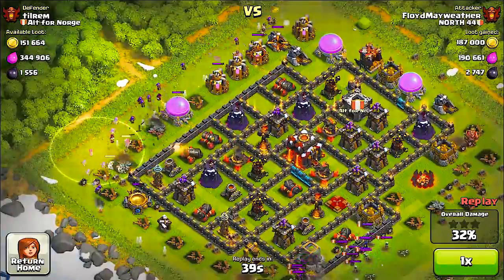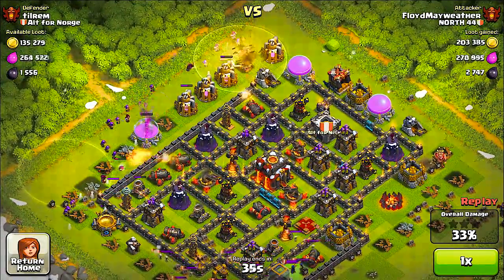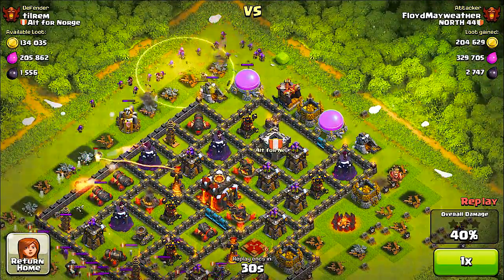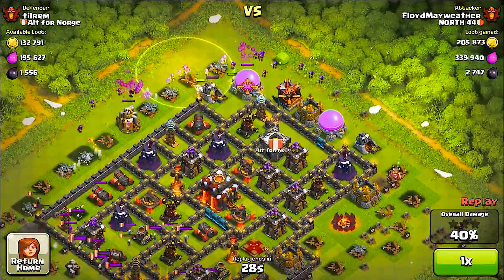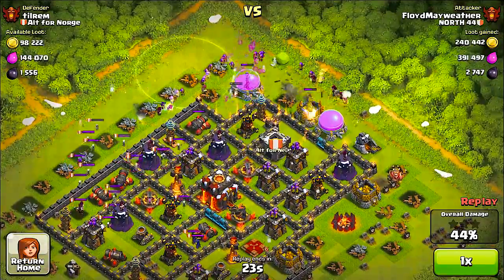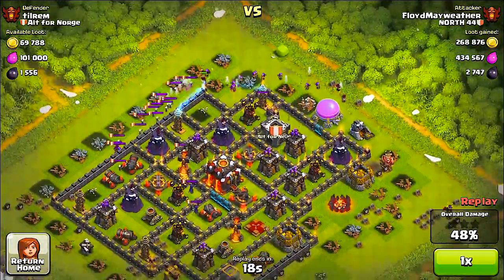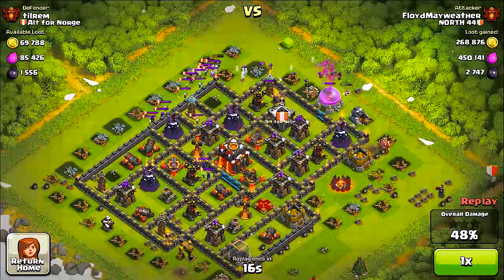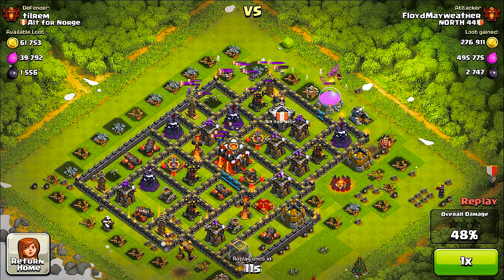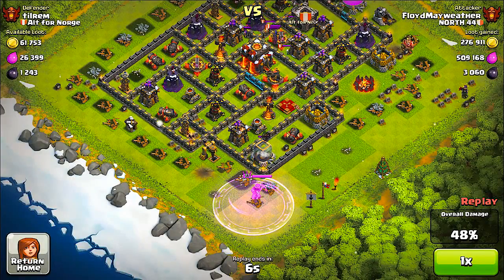A lot of the people in North 44 were using barbarians in the clan castle. I'm not sure the reason behind that, but I'm thinking it's probably because using a lot of barbarians on the heroes will distract them more, allowing their other troops to take them out faster. What I also found interesting was they were using heal spells on the barbarians. The barbarians actually do have a lot of health — they can take a lot of damage. Wizard towers and mortars can't kill them in one shot.